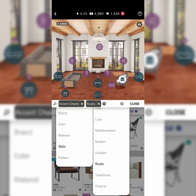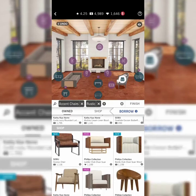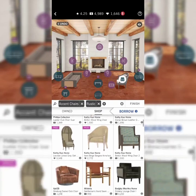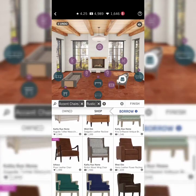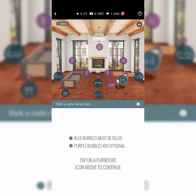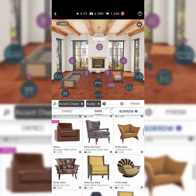I only have these three available which I already own, but I don't really like any of them. Maybe I'll have to buy another one if I can find a cheap one — this one here for 948 dollars, the Kathy Cool Home, would be nice. It's actually a brown color which would go with the wood ceilings. I'll give this one a try — it actually goes well and it's quite cheap.